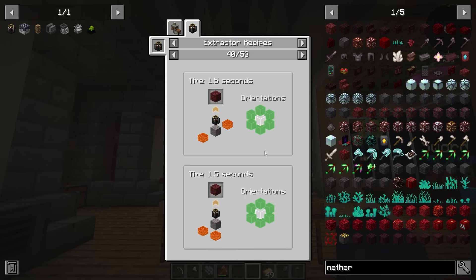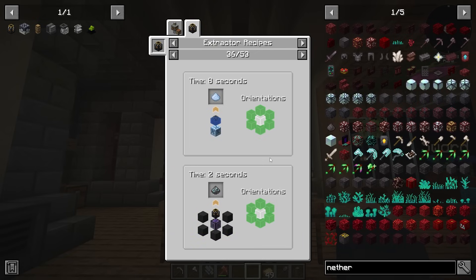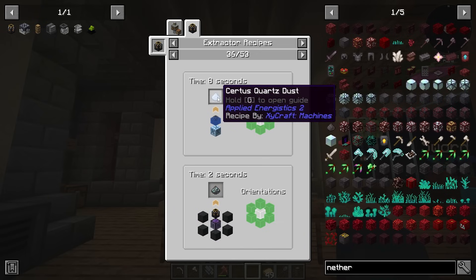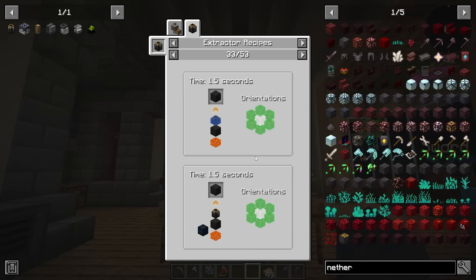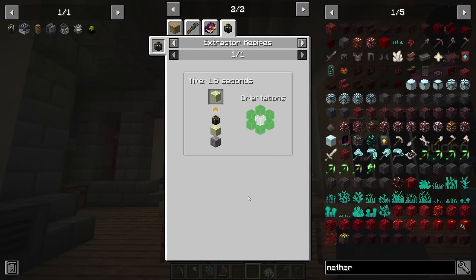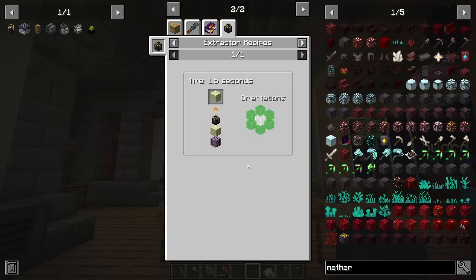I'll show you how this works in a moment. You can make lava, you can make fluids, you can make more moss, and all kinds of interesting recipes. You can actually make certus dust from a flawless budding, and so on and so forth. But one of the main things I want to use it for right now is just making more end stone, meaning I can sieve these crushed end stones to get enderpearls early game. And remember how powerful enderpearls are? They are going to be so helpful today.